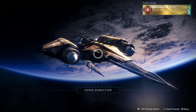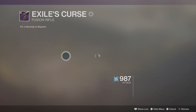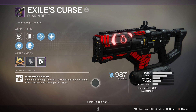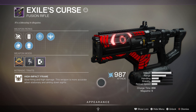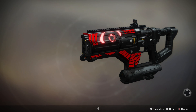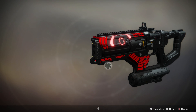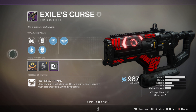The first one we're going to be taking a look at today has to be the fusion rifle, since I'm a big fan of fusion rifles. It is the Exhaust Curse, a high-impact fusion rifle that actually looks pretty different since it's using the D1 model fusion rifles that you don't really see too often, so it definitely makes it more unique. The glow looks pretty nice too.